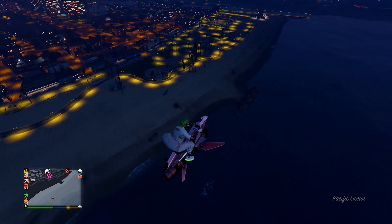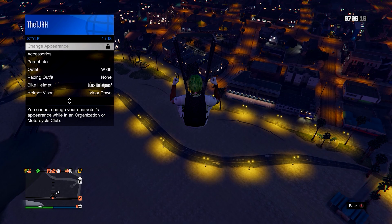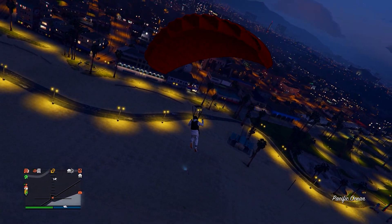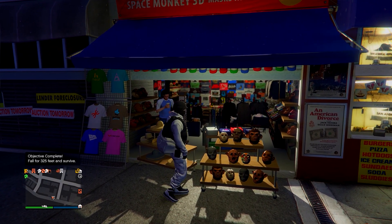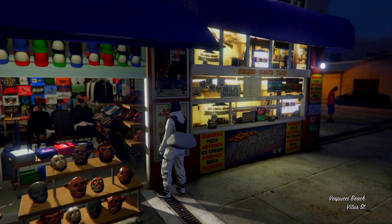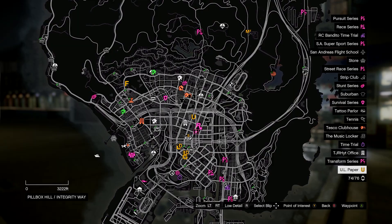Once you have the duffel bag equipped, get on a flying vehicle and fly high above the mask store. Jump off, open your parachute immediately, open your interaction menu, and equip the outfit we just made. Land in front of the mask store and spam right d-pad to get on the menu before your character takes off the parachute. Save this outfit in slot one and overwrite the save, then equip it from your interaction menu - it now has a duffel bag. Feel free to also add a flight suit tube or the IAA badge - I have a video on how to get it on any outfit.